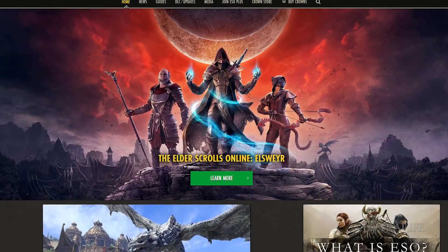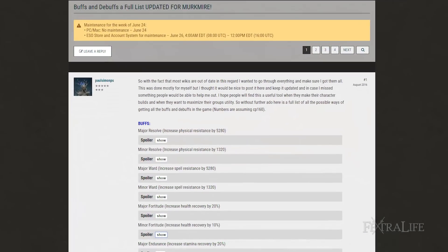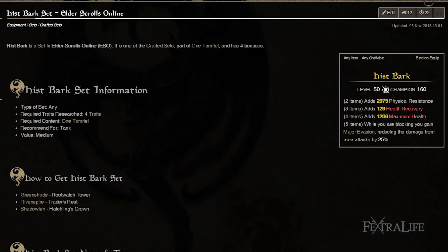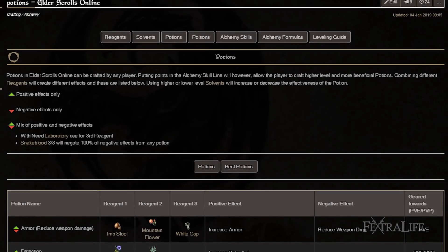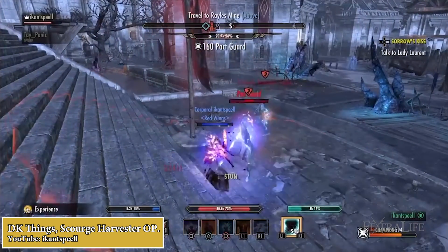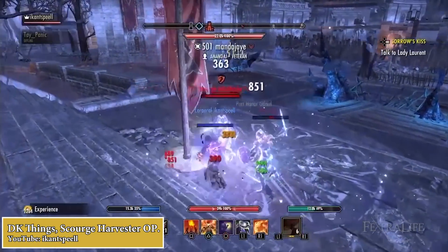In this Elder Scrolls Online video we're going to dive into one of many changes added to the game over its 5-year lifespan, and that is minor and major buffs. Some time ago, most effects on skill sets, poisons, and potions were transformed into standardized buffs that had minor and major versions. This was done to help balance the game and prevent people from stacking things like healing received to the moon, making them nearly immortal.